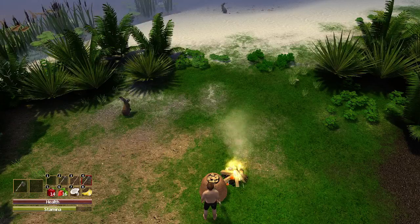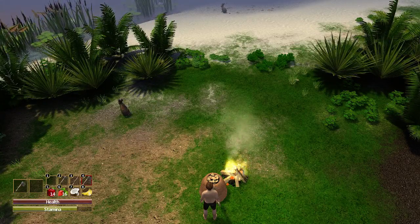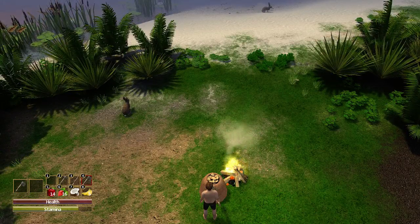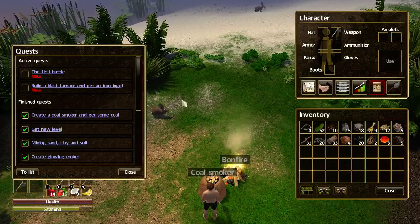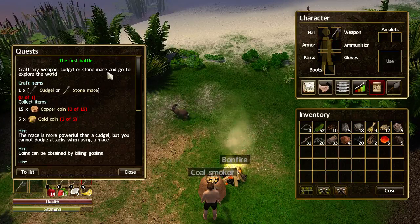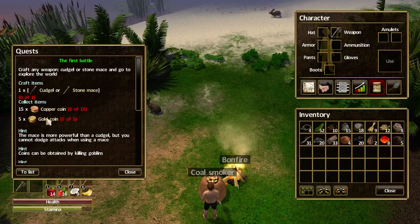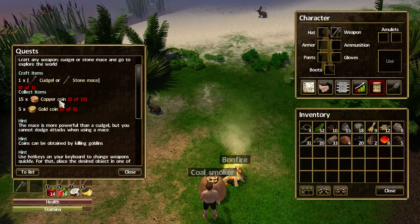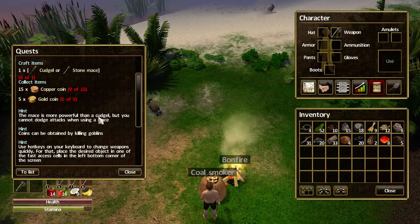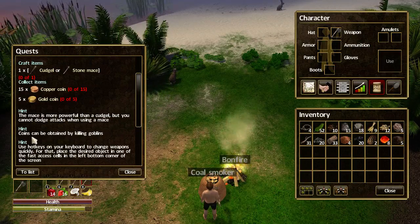Hello and welcome to episode 5 of my Force of Nature tutorial let's play series. This episode will be on continuing the quests, starting with the first battle. If I bring up the quest journal you'll see it's this one here - the first battle: craft any weapon, cudgel or stone mace, and go explore the world. The hint says the mace is more powerful than a cudgel, but you cannot dodge attacks when using a mace.